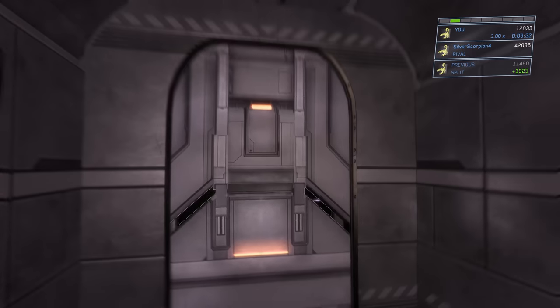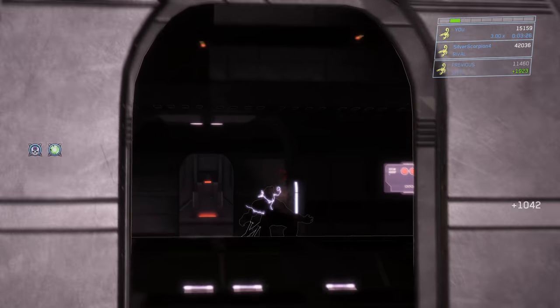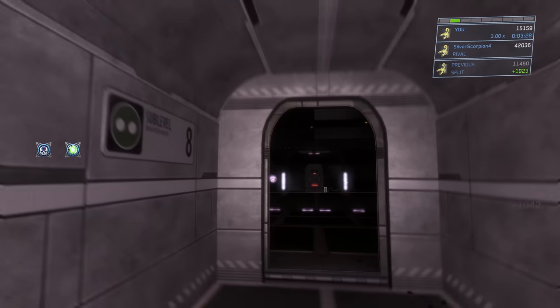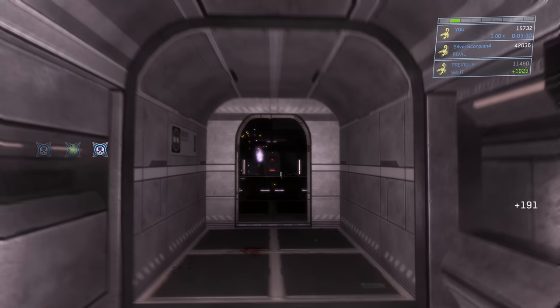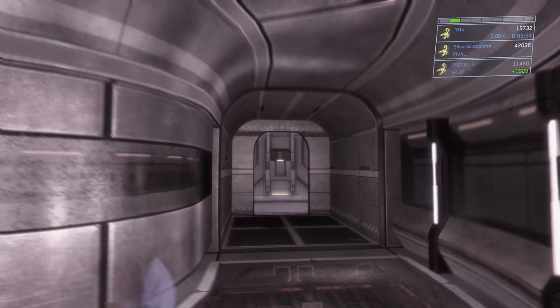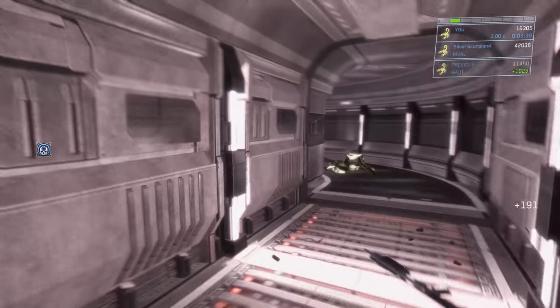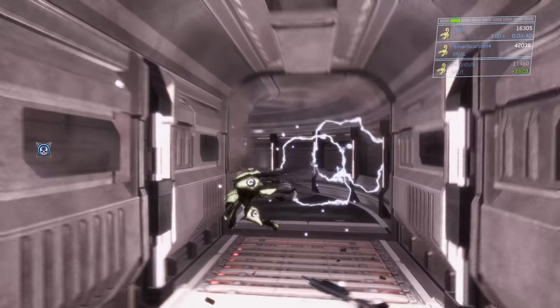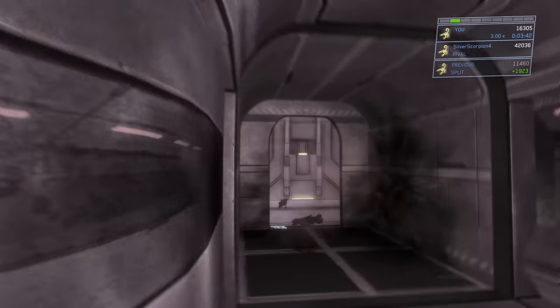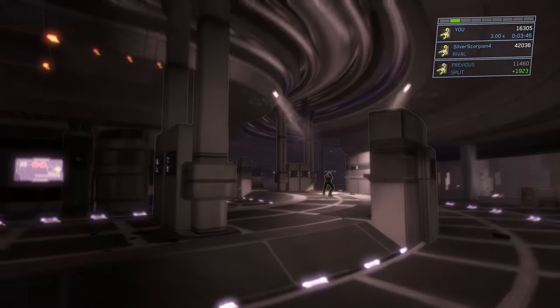We're going to go through here and wrap up around to the side of this brute — there's usually a brute over here — so I'm going to noob combo him real quick. There's a couple grunts in the area as well, so you want to be aware of them. Sometimes your buddy who's following you around takes them out, sometimes you have to take them out yourself. You want to be aware that sometimes they turn into suicide grunts when you kill their brute leader, so watch out for that and stay back in the hallway so they don't blow up in your face.